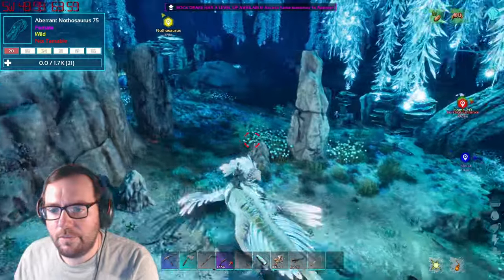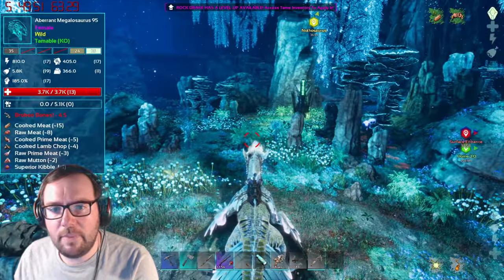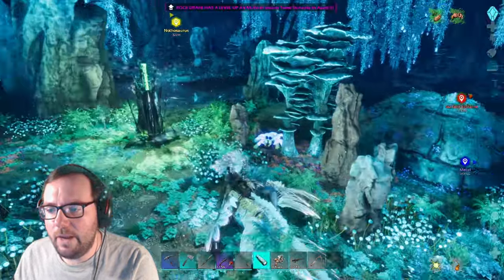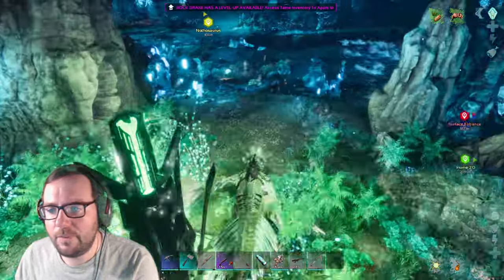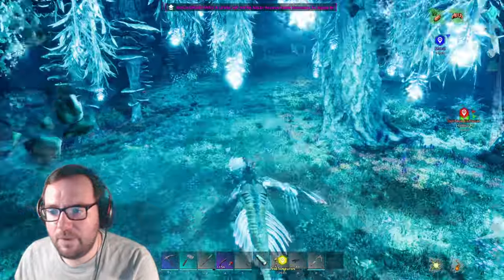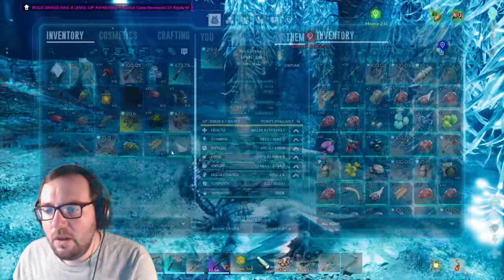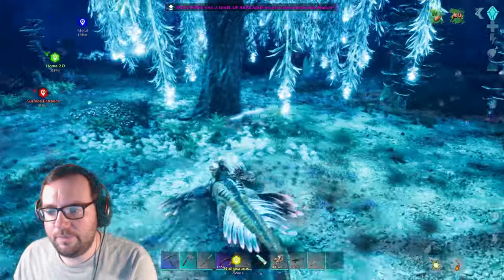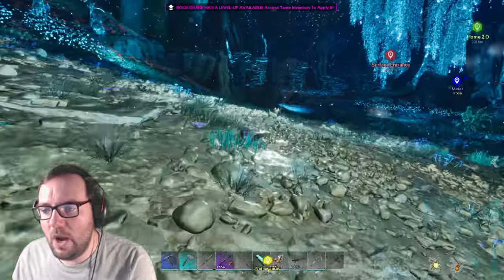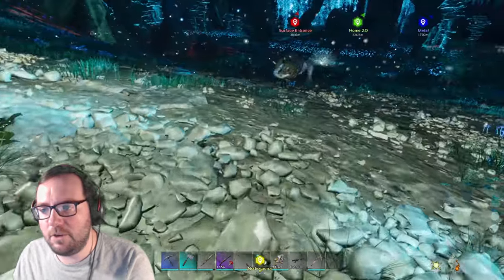We got an Antrodemus - if I can find a high level that's a five. This Megalosaurus is a 95. What's going on? Hello, what are you - a 50 spider? This 125 Nothosaurus - I think this is it, and it's still by itself. Let's get rid of this Arthropluera. To tame it, you've got to place a power generator down. There's a Shinehorn - what level are you? 80. Almost said 50.